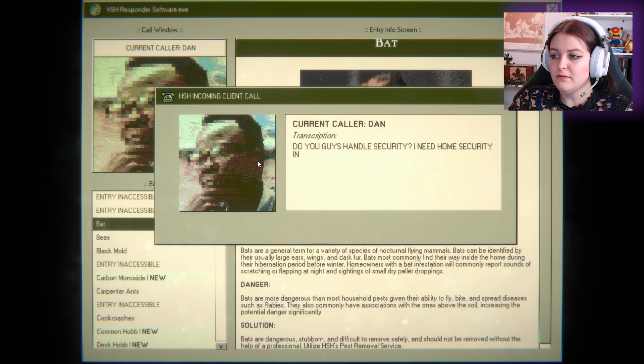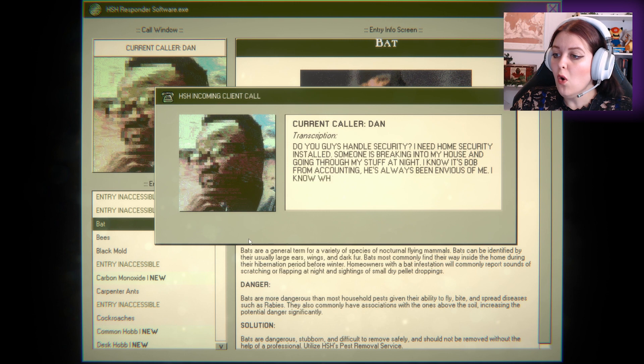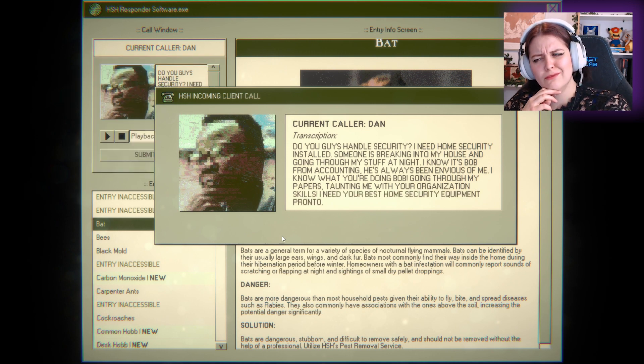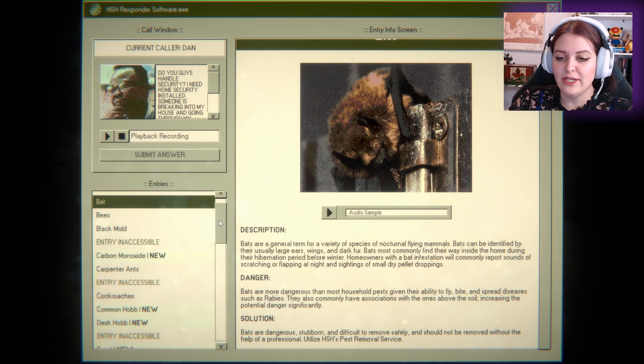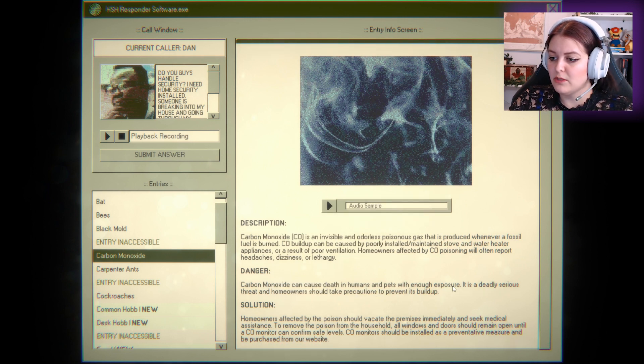HSH Pest Peeples — you guys have all security. I need home security installed. I'm sure you're coming into my house and going through all my stuff at night. I know it's Bob from accounting. Bob. Going through my papers, freaking Bob, talking about your organization skills. I need your best home security equipment, pronto. Bob's going into your house and organizing your things. Please hold. I don't think it's bats. Carbon monoxide — whoa. CO is an invisible and odorless poisonous gas that is produced whenever fossil fuel is burned. CO buildup can be caused by poorly installed or maintained stove and water heater appliances, or as a result of poor ventilation. Homeowners affected by CO poisoning will often report headaches, dizziness, or lethargy. Scary — yeah, it can cause death in humans and pets with enough exposure.